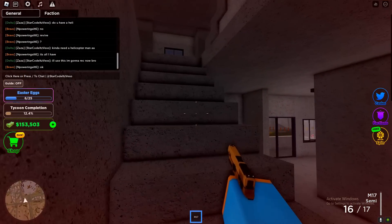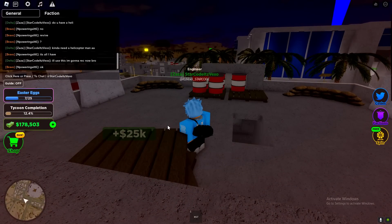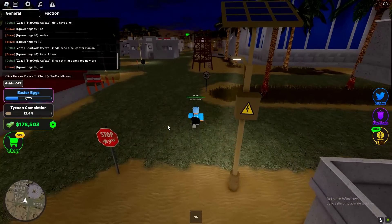People will pull up on you and try to kill you. All you need to do if they try and do that is obviously just shoot them and then they will die. Most of the people in the game are noobs. Another egg right there.